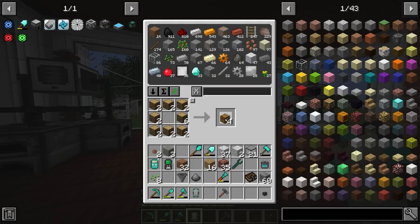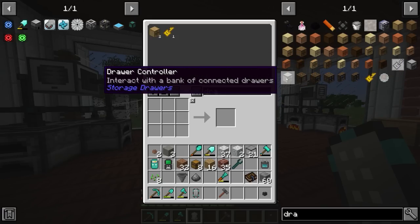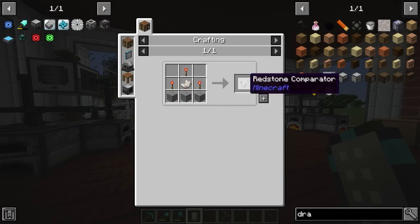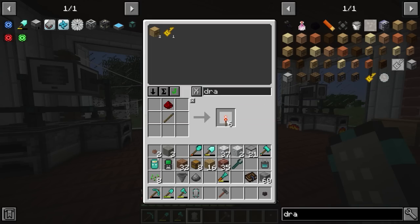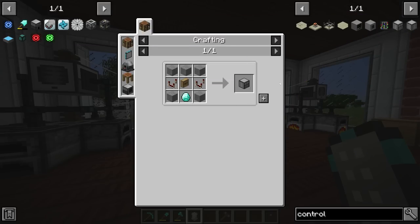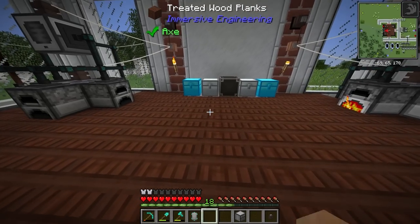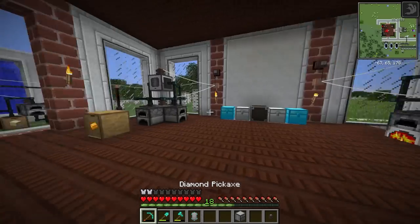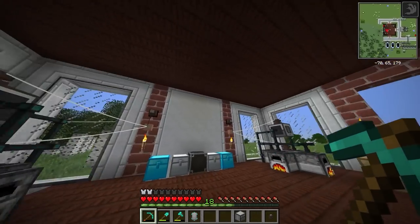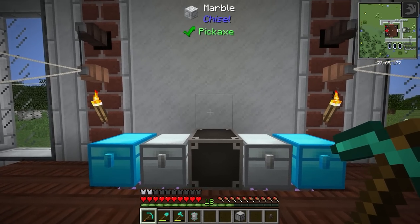We do have two drawers spare, so we should be able to make the drawer controller right away. For that we need two more redstone comparators — let's craft six redstone torches and two redstone comparators. We've got barely enough nether quartz to make that happen, but there we go. The drawer controller is pretty nifty because it's going to let us connect all of our storage drawers in the wall here and make them accessible via one centralized location.